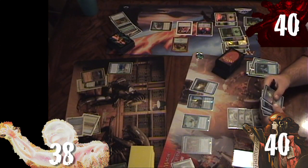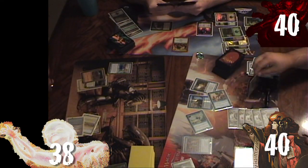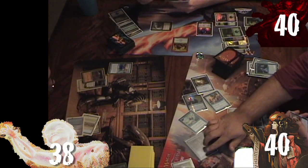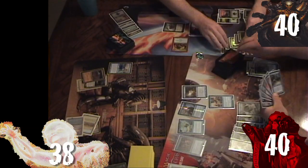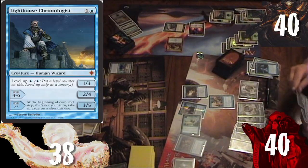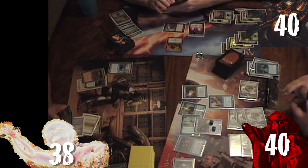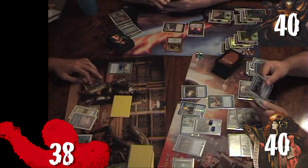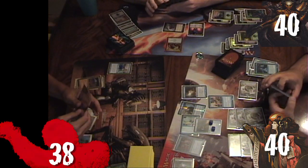Before taking his turn, Ronnie casts Stern Proctor to bounce Rob's Nevinyrral's Disc. With no open mana, Rob cannot activate it in response and has to discard down to seven. Ronnie taps four Wizards to draw four cards, then takes his turn — casting Lighthouse Chronologist and leveling it up seven times to make it fully active. At end of Ronnie's turn, Kyle uses Volrath's Stronghold to put Child of Alara back on top of his library.